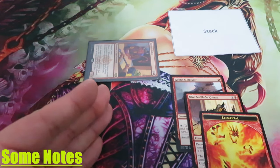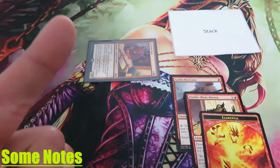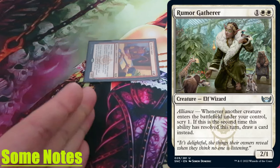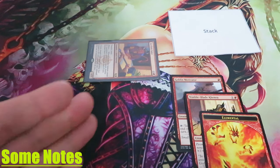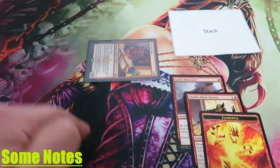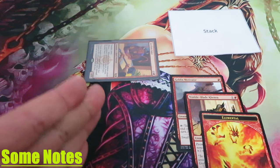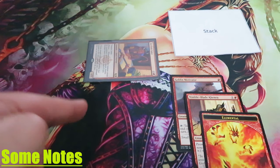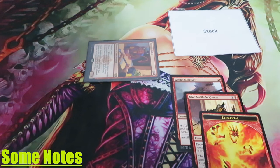Each Alliance ability has a different effect. In my case, I'm doubling my creature's power. In the case of Rumor Gatherer, I will scry or even better draw a card. If you control more than one creature with Alliance and a creature enters the battlefield, each instance triggers separately. Therefore if I had a Rumor Gatherer and a Devilish Valet, both Alliance abilities will trigger at the same time and will go on the stack.